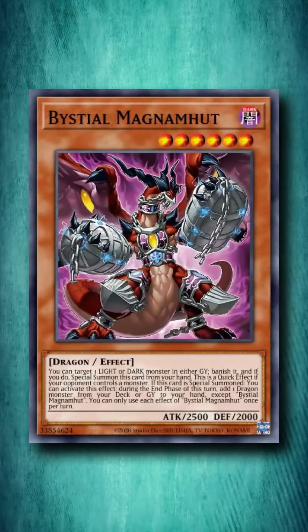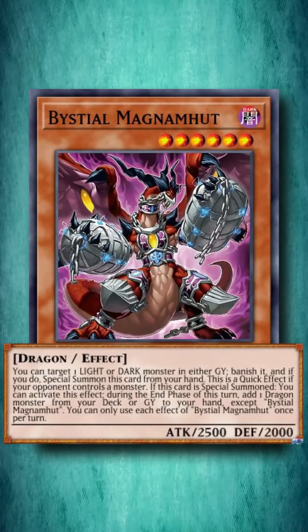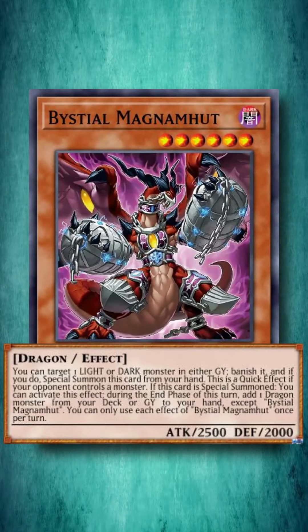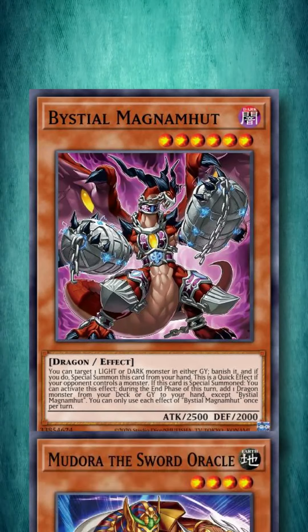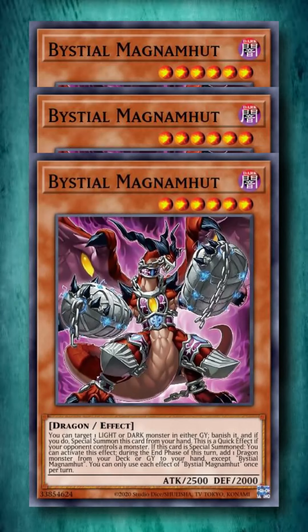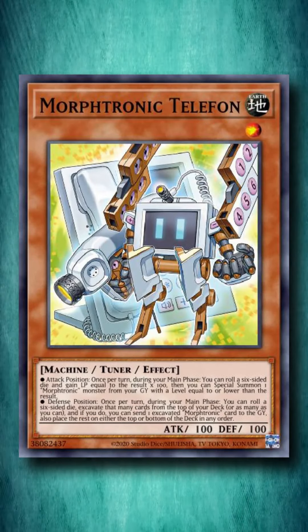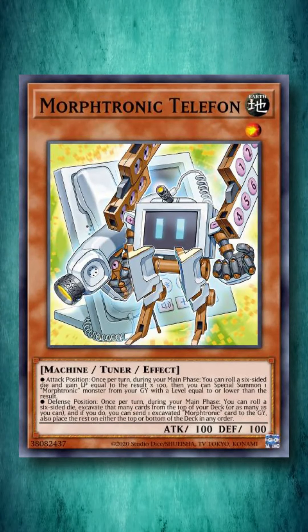At number one, we have Bystial Magnamhut, a power-crept D.D. Crow which can give you a big body on-field, graveyard disruption, and a plus-one during the end phase of any dragon monster from your deck or graveyard. Even with the Ishizu cards making graveyard interaction almost impossible, people still play this card at three copies. Honorable mentions to Mathmech Circular for codifying how to fix an old archetype with one card, and Morphtronic Telefon for being a genuinely broken card that should be banned.